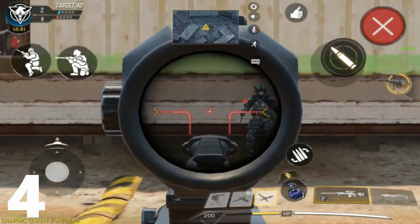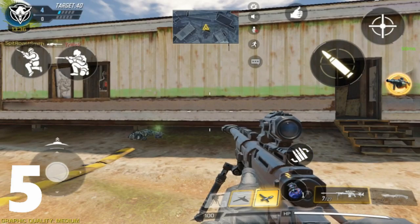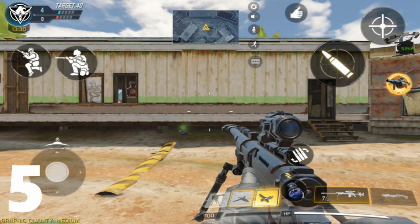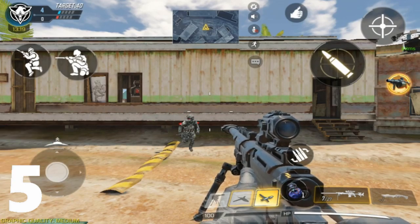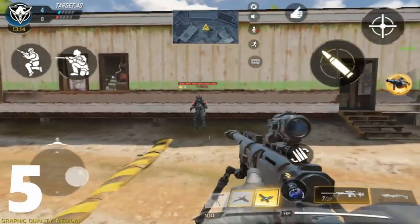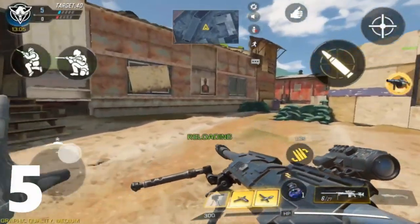Tip five: whenever you snipe an enemy, always roll or slide straight after shooting. This stops other enemies from shooting you as quickly. Get into a routine — it's all going to be muscle memory. The best thing pros use when sniping is sliding; you can slide to the right or the left. As you can see right there, muscle memory — it really helps when trying to avoid enemy fire after sniping someone.